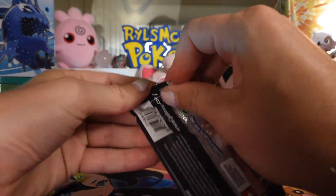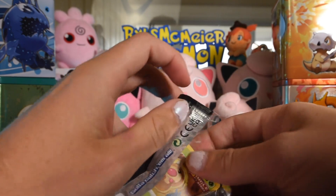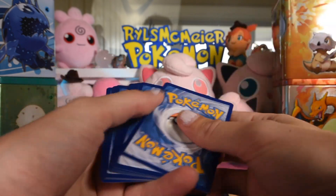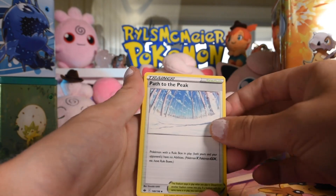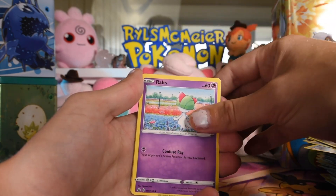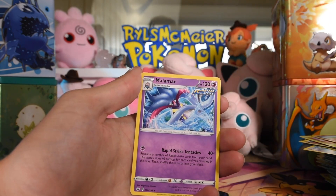I feel like I'm gonna get a pull in Chilling Rain on these last packs, just cause the only pulls today have been from Chilling Rain. I'm kinda feeling it — I think this is the pack. Path to the Peak, Drizzile, Dyna Tree Hill, Weedle, Castform, Qwilfish, Ralts, Heracross, Ralts reverse, and a Malamar. Okay.